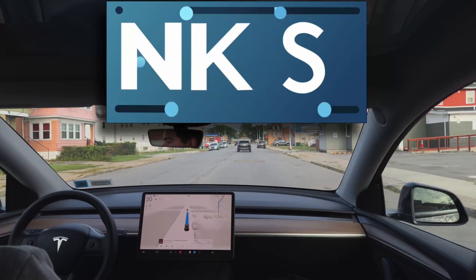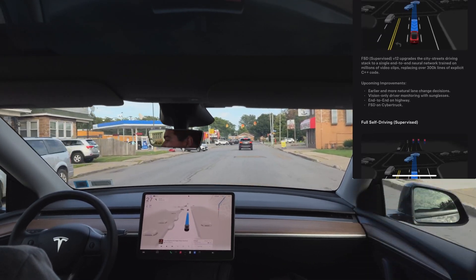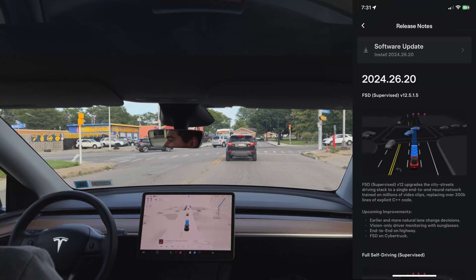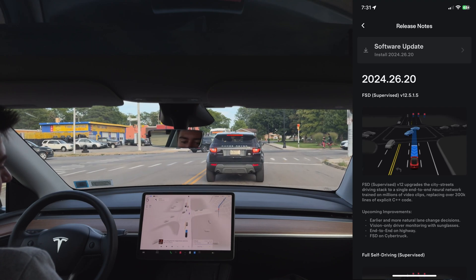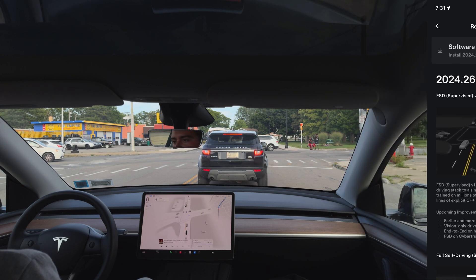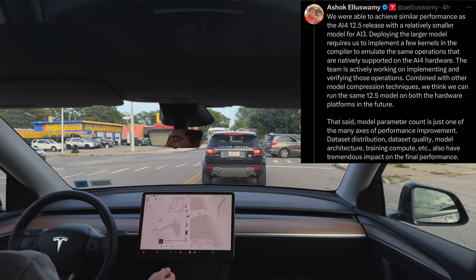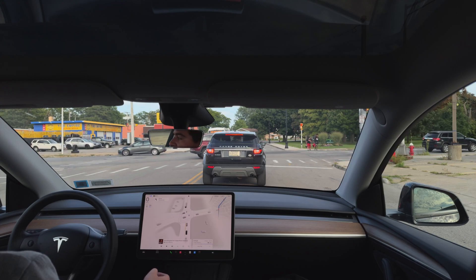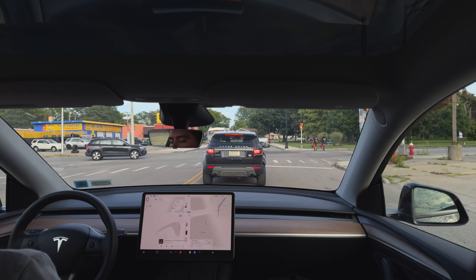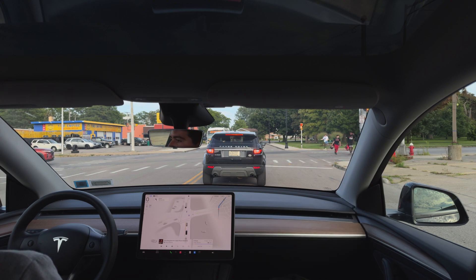Thanks for coming back to another FSD video. We are on version 12.5.1.3, on a hardware Model Y 2024 vehicle. It is Friday, and we did actually get another update this week — 12.5 is now rolling out to hardware 3 vehicles, which should come with hands-free and basic 12.5. It should perform similarly, which is super exciting. Hopefully people with hardware 3 vehicles start getting that. I believe the new version is 12.5.1.4.